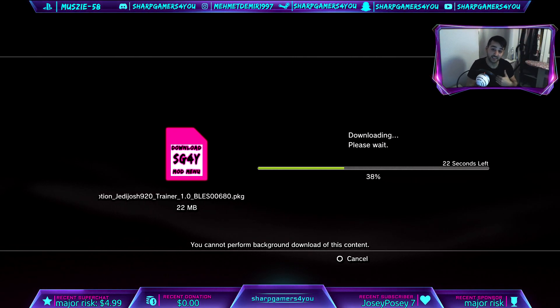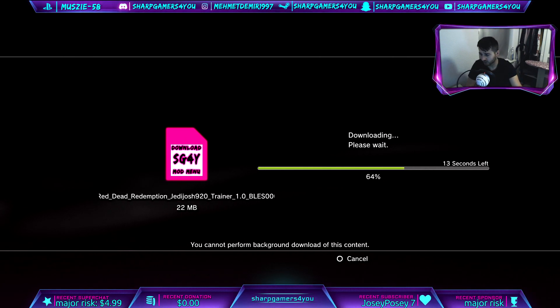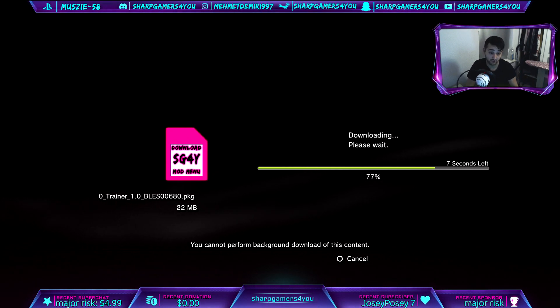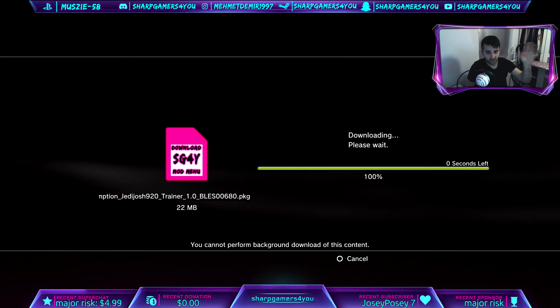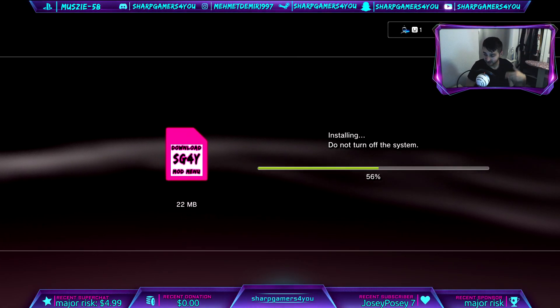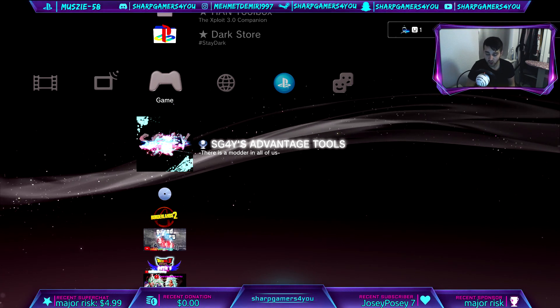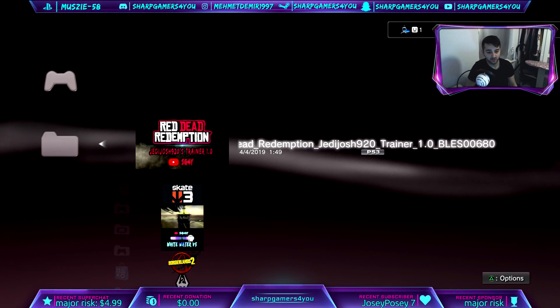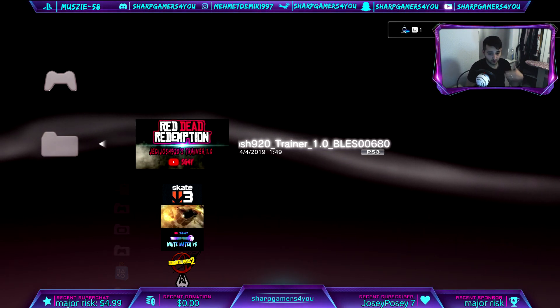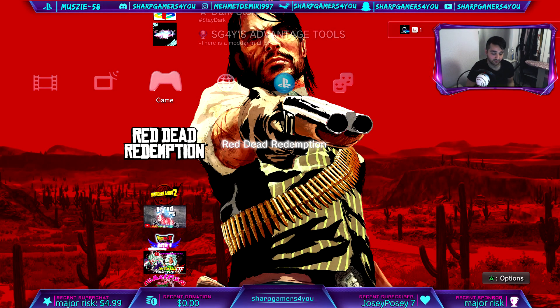I'm never going to delete a mod menu unless it doesn't work at all. Those servers will always keep running, so no problem — and it's gonna install. You can go to your game data tool, scroll all the way up, and you will see Red Dead Redemption, Jetty Joshi's 920 Trainer 1.0, and then your Blast code with an animated icon or video and a nice sound effect or soundtrack that I combined and edited for you.